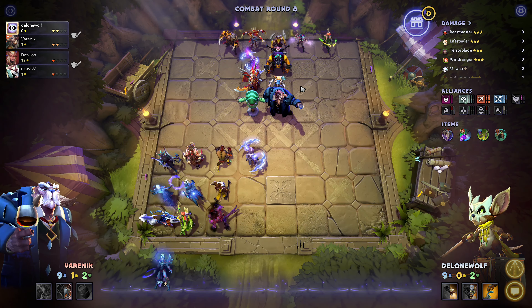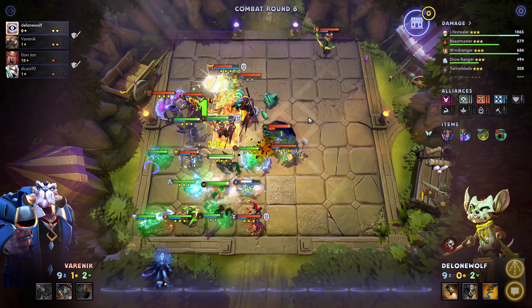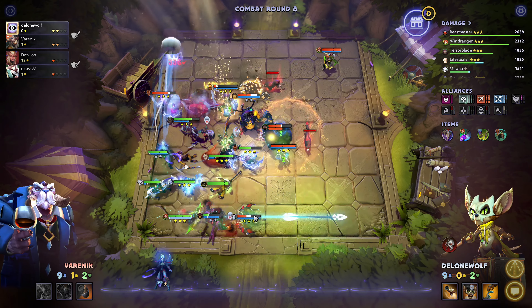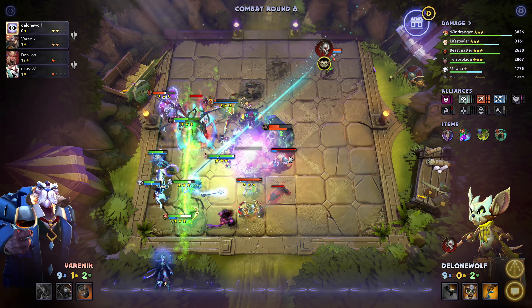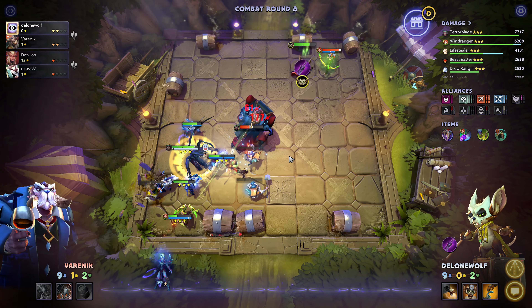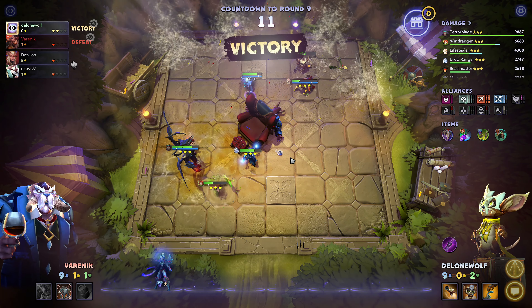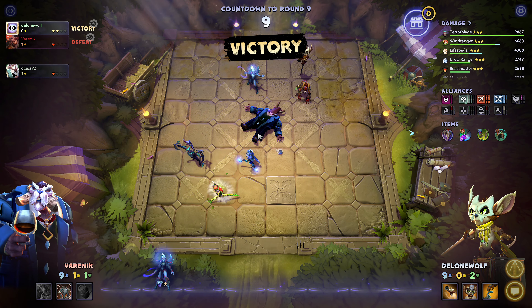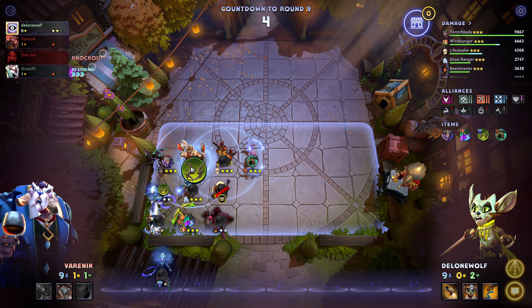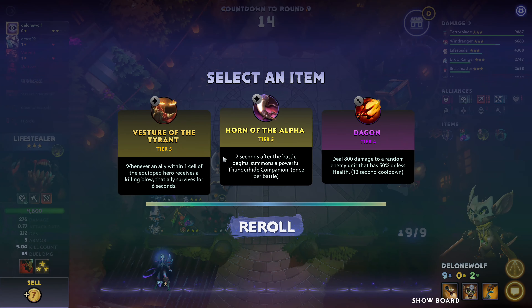Wraith King is five gold but there is better to do. Three star Life Stealer is nice as always - that's very good. These are normally the upgrades that will get me what I need. I'm kind of hoping for the Medusa - that would be nice. Not sure if we'll get the option. Their assassins should not be able to go nuts on my backline, and now we're getting quite a few triple attacks.